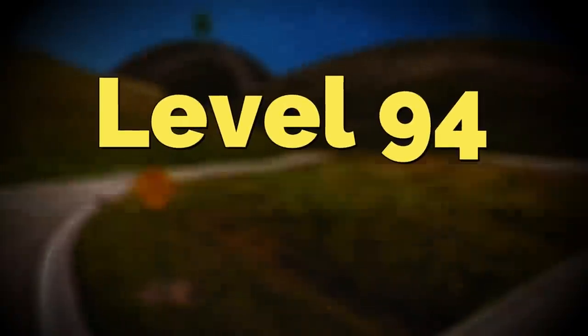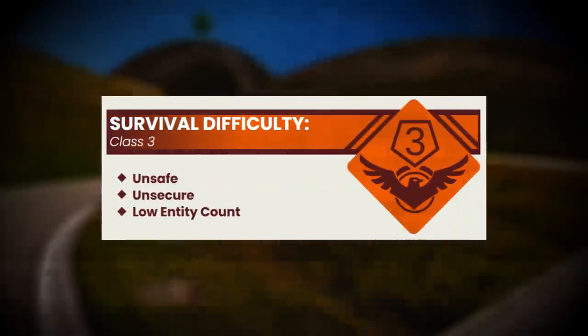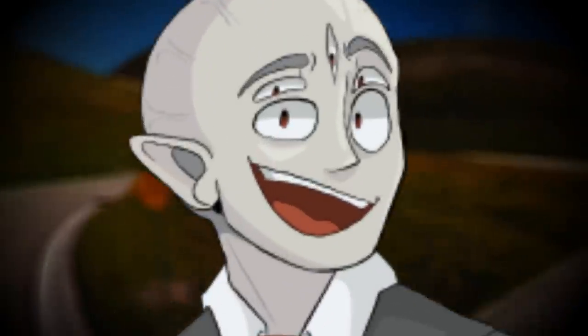Backrooms level 94, also known as level motion, is classified as a survival difficulty of 3 and is overall pretty unsafe in general. It takes the appearance of a couple of different things, ranging from a big town to a stone castle to green rolling hills, and all of the level is covered in a retro grainy type effect, kind of like an old movie or a video game. The entire level is almost like Dreamcore in a way.